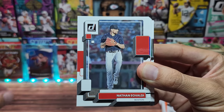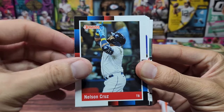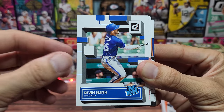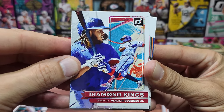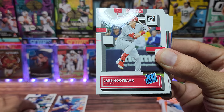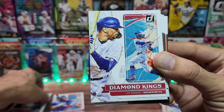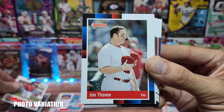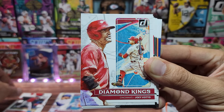We'll see if we can hit some good rookies, a nice parallel, or a cool insert. Going through the base pretty quick: Jeremy Marquez, Vladimir Guerrero Jr., Kevin Smith the rookie. Diamond Kings for Vladimir Guerrero Jr. — very nice, put him in the inserts pile. Laris Nootbaar the rookie, another Diamond Kings for Mookie Betts, Lewis Frayas rated rookie.